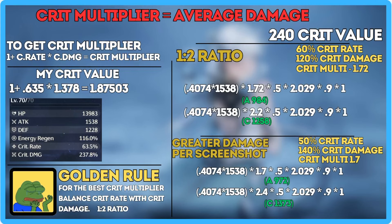Moving past attributes, you have Crit Multiplier. You can get Crit Multiplier by taking your Crit Rate and multiplying it by your Crit Damage — that is Crit Multiplier, which represents average damage. If you want the damage you'll do on a crit specifically, simply replace Crit Multiplier in the equation with your Crit Damage number. For me, that would be 2.378.